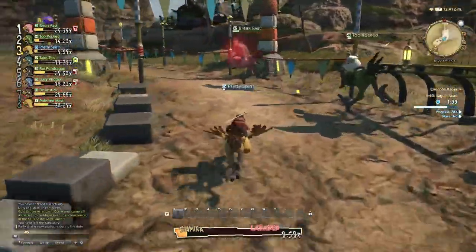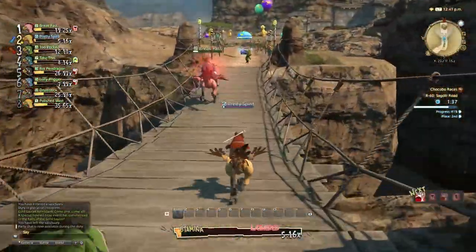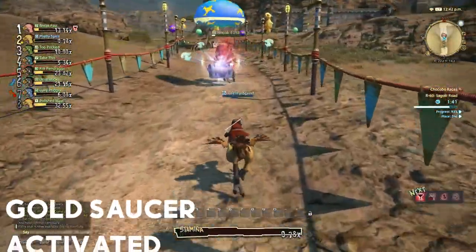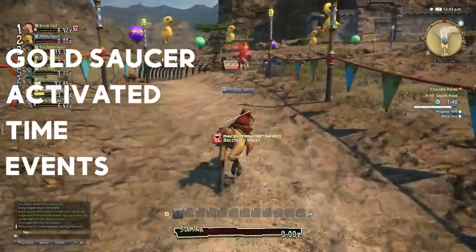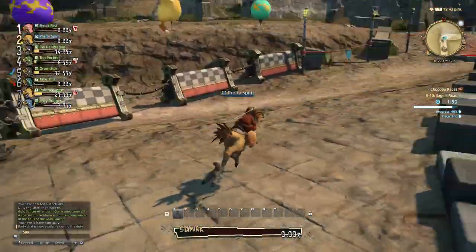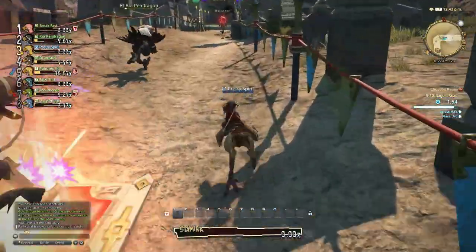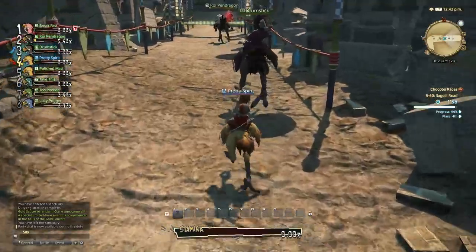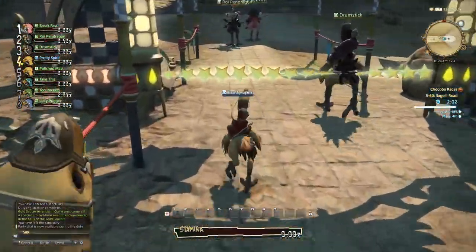If you're getting bad luck with coverings or find yourself low on MGP, start doing the gates that occur every 20 minutes in the gold saucer. Gates, or gold saucer activated time events, operate similarly to fates and reward you with a large amount of MGP for what is typically just a few minutes of work. If you can get into a rhythm of racing and then picking up the occasional gate, you won't risk running out of MGP. You can also play minigames like Cuff-a-Cur, which conveniently has a machine right in Chocobo Square, to gain MGP between races. The amounts are smaller than the 4000 you might win from a gate, but over time they add up.